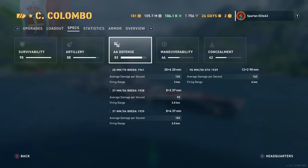AA defense is not bad but not great. The 20mm 70-caliber Beretta 1941s — you get 120 of them doing 124 damage per second out to just 2 kilometers. The 37mm 54-caliber Beretta 1938s — 16 of those doing 93 DPS out to 3.5 kilometers. Another 37mm 54-caliber Beretta 1939 — 32 of those doing 153 DPS also at 3.5 kilometers. The dual-purpose 90mm secondaries add 162 DPS out to 4 kilometers. Mostly short-range AA; not a great AA boat.